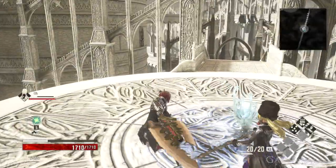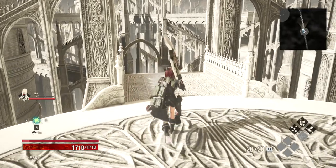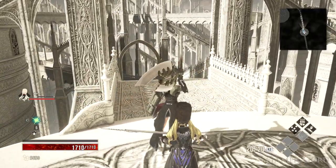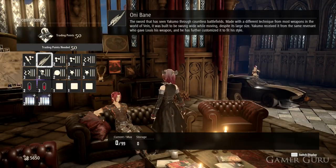Welcome back. In this video, we're going to be checking out how we can get the Oni Bane. The reason this one is so special is because the Oni Bane is actually Yakumo's unique personalized weapon. And the way we get this one is also a little bit different — most of the weapons up until now we have found in chests and hidden around the world map. However, this one we actually need to trade with Yakumo himself.